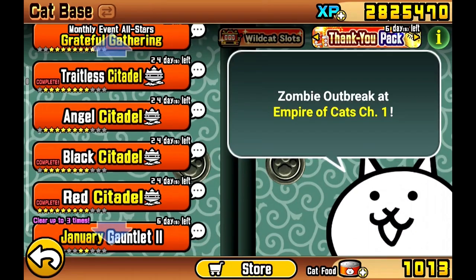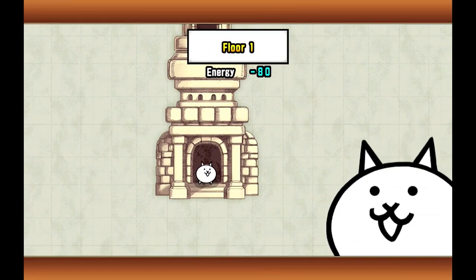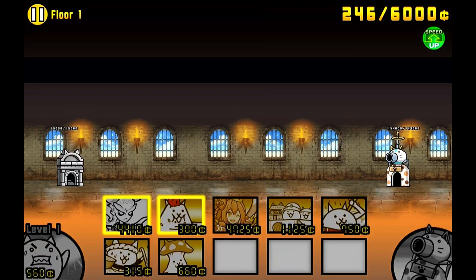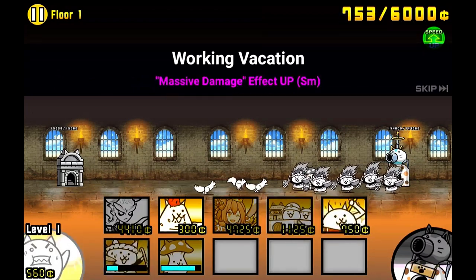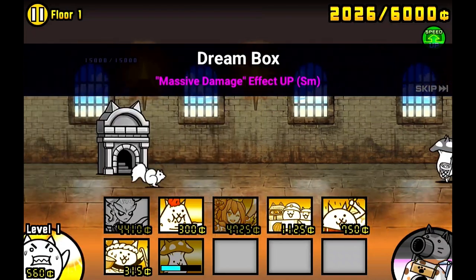Welcome back to Best Buddy Gaming. Today, Angel Citadel. I'm going to do another two-unit loadout here, same exact cat combos. We'll have the Research Up and the dual Massive Damage. So today, we're going to use Ramen as the meat shield. I think Ramen can carry probably most of this by himself. I'd actually be surprised if he could solo the whole thing, but I think towards the end we need the little bit of distance from Mushroom.